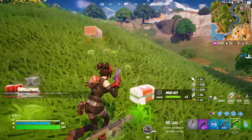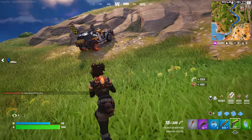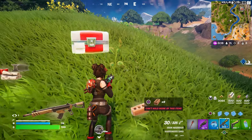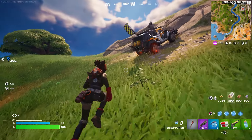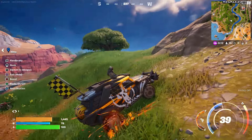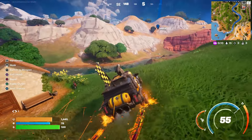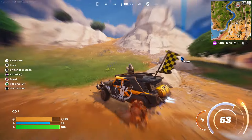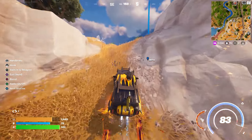I popped out of nowhere and took him out! You guys can use the pistol for that. Matter of fact, can I use it on the bosses? Does it have to be only on players? I don't know if it counts on enemies, so let me try it on the NPCs and see.